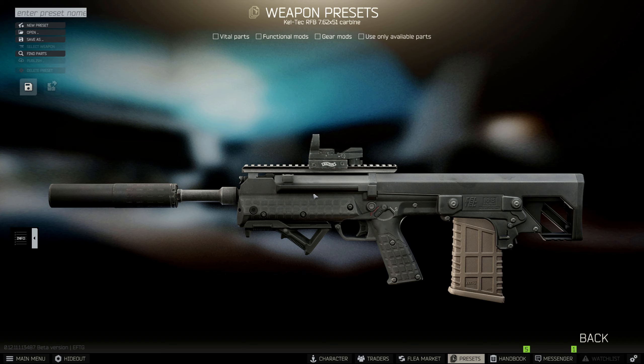Sights are a personal preference here depending on your playstyle. I personally like compact red dots like the MRS or PK06, but short and long scopes can be used on the RFB depending on how close quarters you expect to be. If you're planning on close quarters action, just be aware that you can't use a laser on this gun unless you use a weird combination of mounts or other scopes.